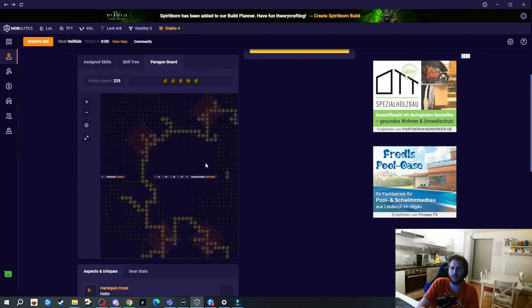For the amulet we're going to get ranks to Envenom, maybe ranks to Wild Impulses, and you can also try to get ranks to Quick Shift, attack speed, damage to crowd-controlled enemies, and maximum Fortify. Also get movement speed. For rings we're going to get attack speed, maximum life, maybe resource cost reduction or Willpower if you don't need the resource cost reduction, then also crowd-controlled enemies damage. When the patch updates you can also get Cataclysm cooldown reduction.